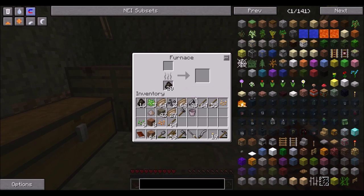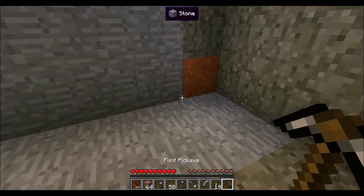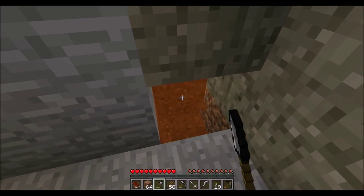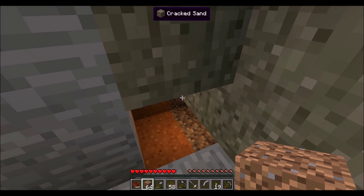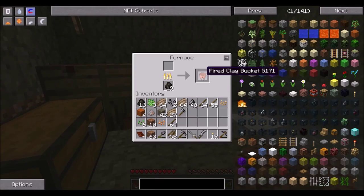We can just pour in all of it. I am going to make an infinite water source in here — we'll probably do it in the corner. I'll show you a neat little trick that you can do with this. If you just do one little corner here like so, this should be done.